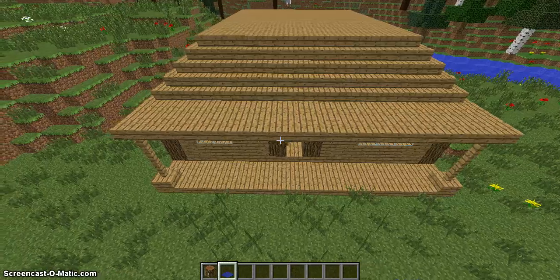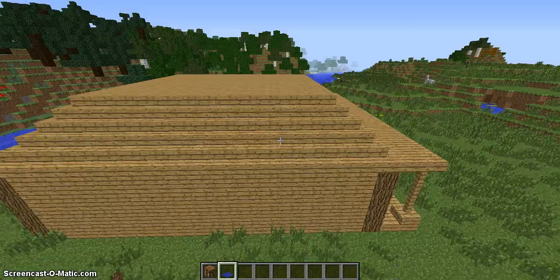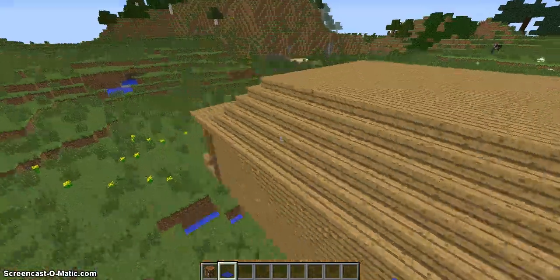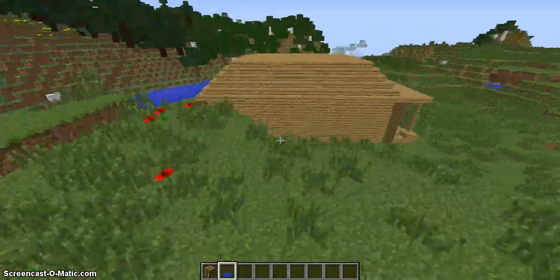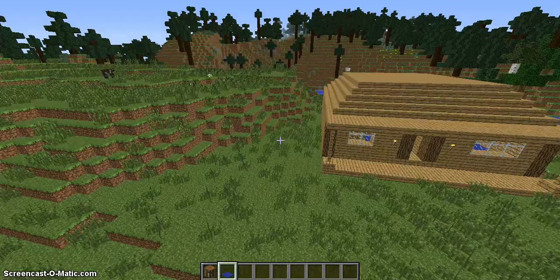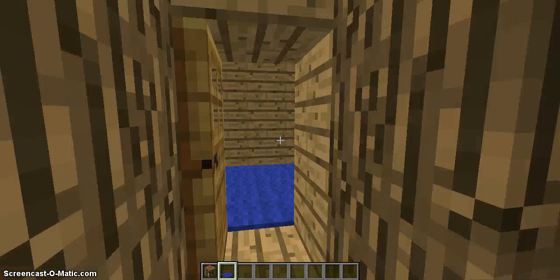You can even say 'build starter house version 2' or 'build mansion' — I don't care. Just don't tell me anything important like Queen Mary or Titanic. You can say 'ship' — I like building boats, boats are fun.